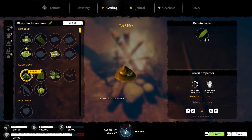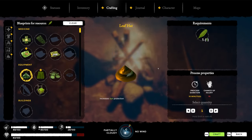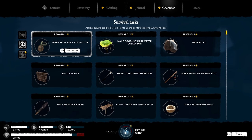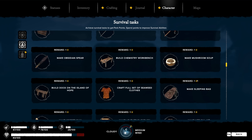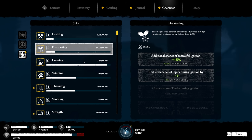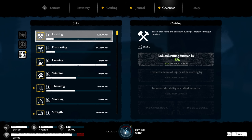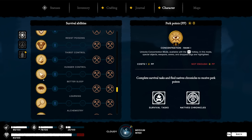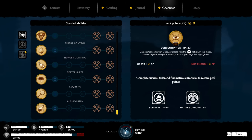The leaf stuff increases your sun protection. We definitely need that then. Craft the leaf hat. What is all this stuff on the character panel? If I make all of this stuff I get some kind of a reward. These are my action skills, these are survival abilities - concentration, resist diseases, poison, thirst control, hunger control, better sleeping, learning, and alchemistry.